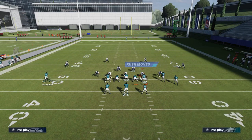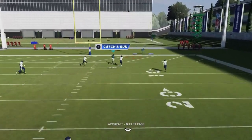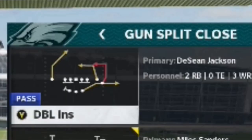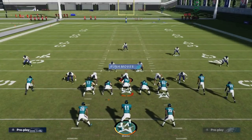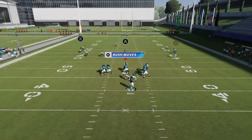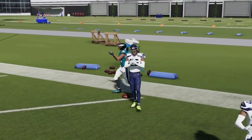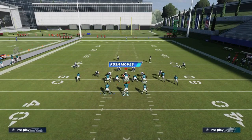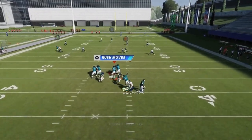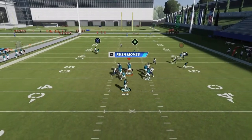Against cover four, the same setup — motion them out, block your backs, and throw it up over the top of that safety. Against cover three and cover four, motion out this receiver, block your running backs to help with blocking, and bomb it up once the X route crosses the field. Same look against cover four. Easy one play touchdown. The A route is also a really good route against man, which is somewhat rare in this game.